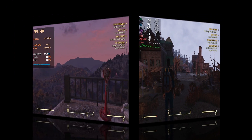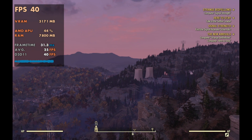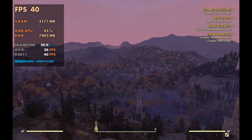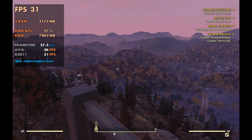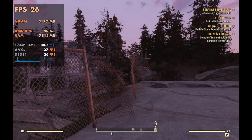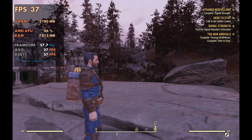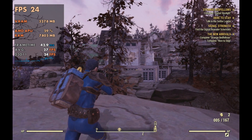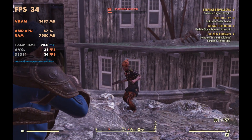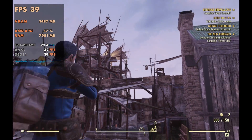I did test this out on Windows 11 a bit to see what it would do — exact same settings, still 4GB of VRAM. It does run pretty well and stays quite playable. But the thing is, a lot of games run better on SteamOS these days, and Fallout 76 is no exception. It does run lower FPS on average on Windows versus SteamOS. In areas where we were dipping on SteamOS, we're dipping even more on Windows, hitting the 20s more often.